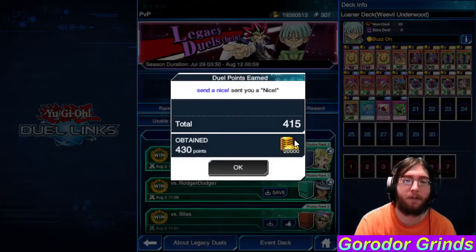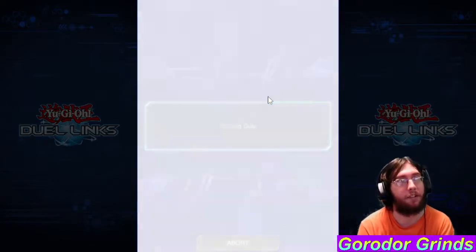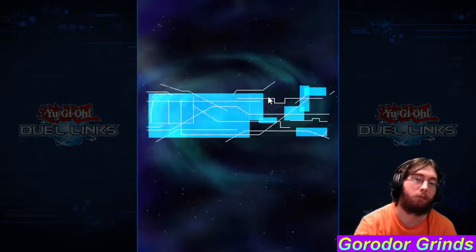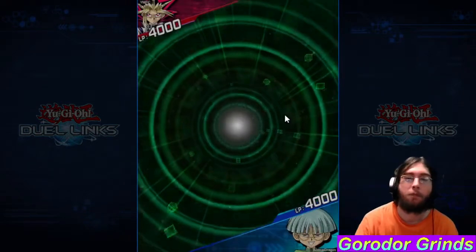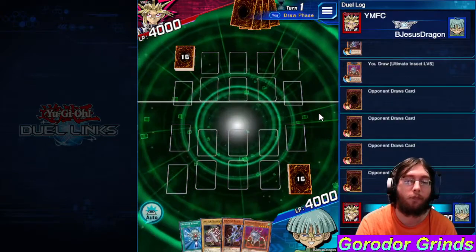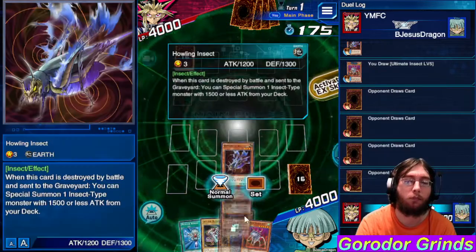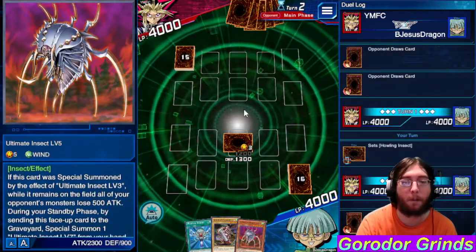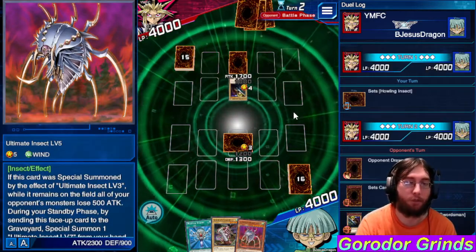Okay, we're going to be very passive with Level 7 — maybe we should be passive with Level 5 too. Like, don't attack unless we're sure. But they could also have removal like Tribute to the Doom or Change of Heart. You know, it's silly — I kind of want to play with this face-down. It will not go well, because it just will not go well.